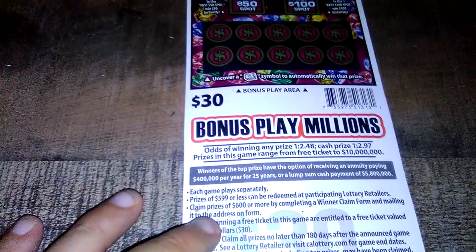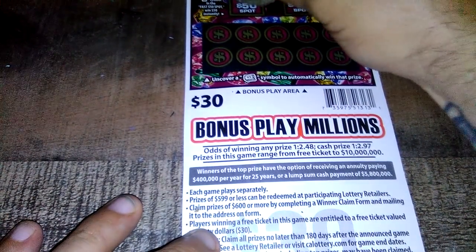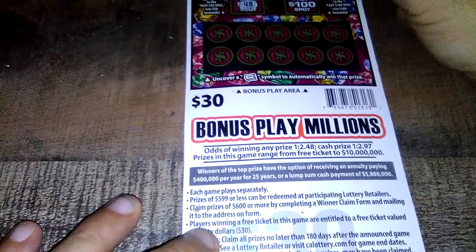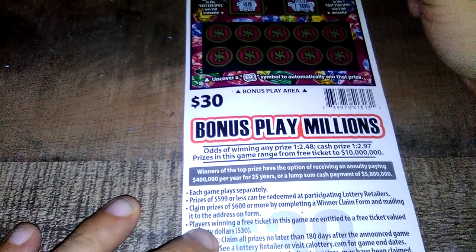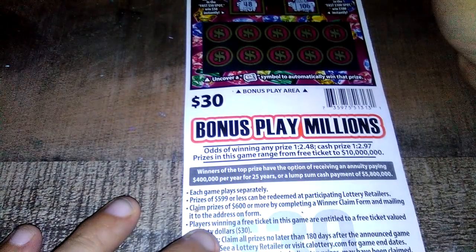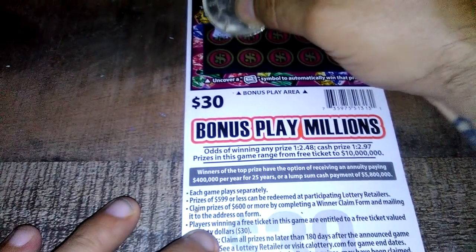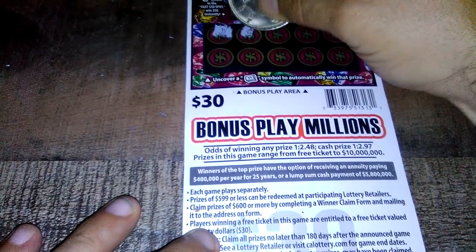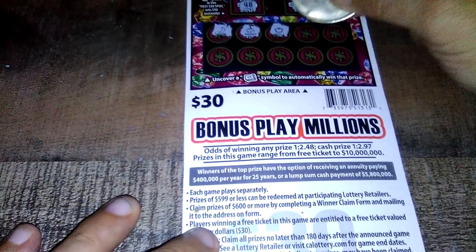Let's check the back. Right here we're looking for a Fast 50 or a Fast 100 — 48, 106. Also right here we're looking for a money roll to win that prize. Can we do it? Can it be done? Here we go — moon, rabbit, apple.